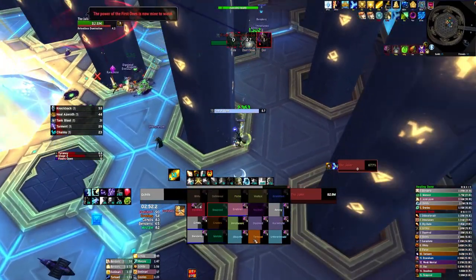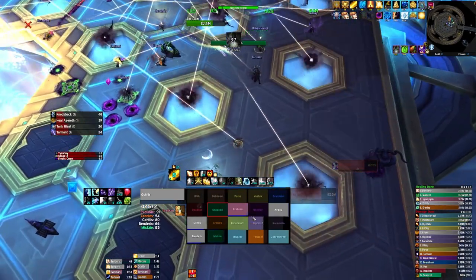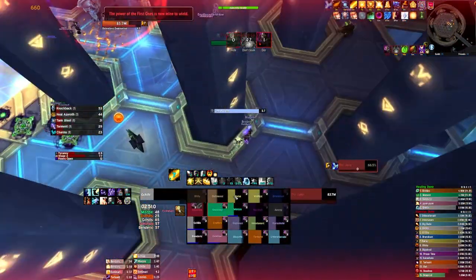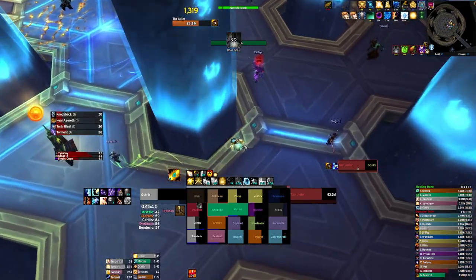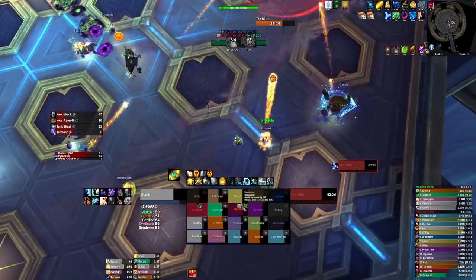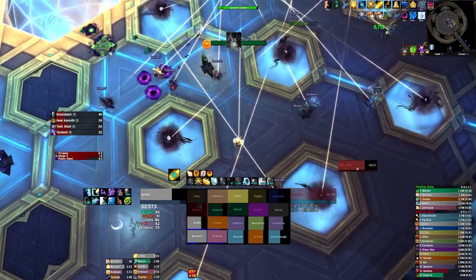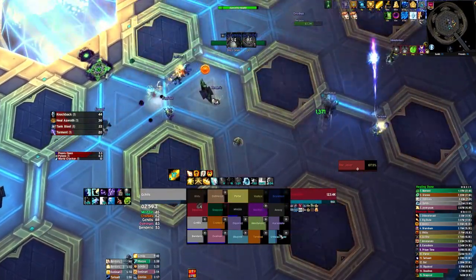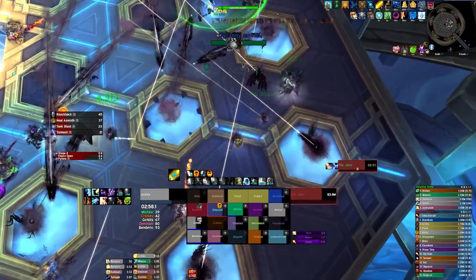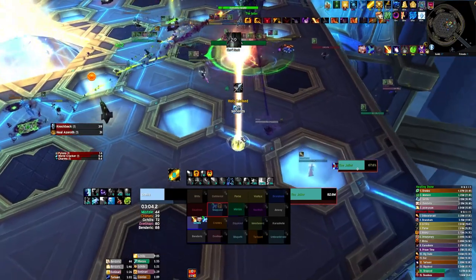A couple times in phase 1 you'll be targeted with lines. If you're hit by 2, including the one targeting yourself, you'll be mind controlled and need to be killed. If you get targeted with an MC line, your primary goal should be to plant and not move at all. If you need to move, you should try and do so parallel to your line. You have quite a bit of time, so you can line up the line vertically with your camera and then just walk straight forward or backwards to dodge any other lines. Moving perpendicular to your line should be a last case scenario as it can easily catch other people across the room. This ability becomes significantly easier the more you're able to pre-spread.